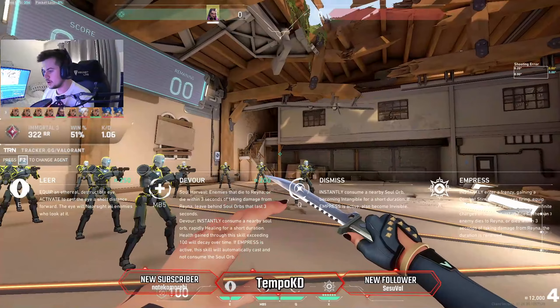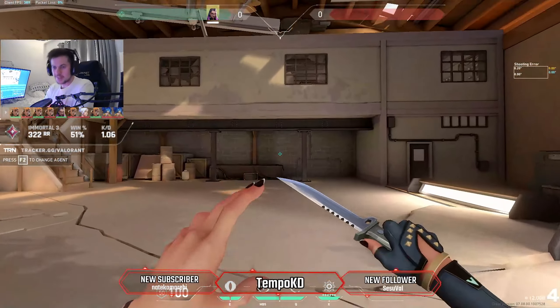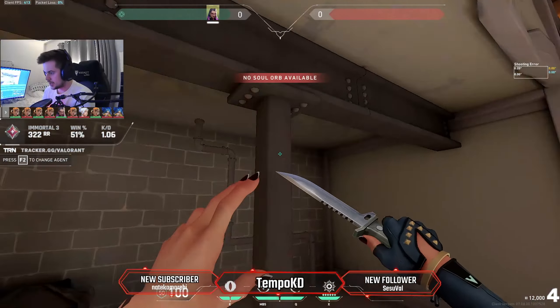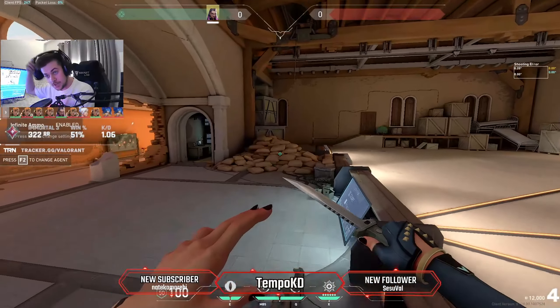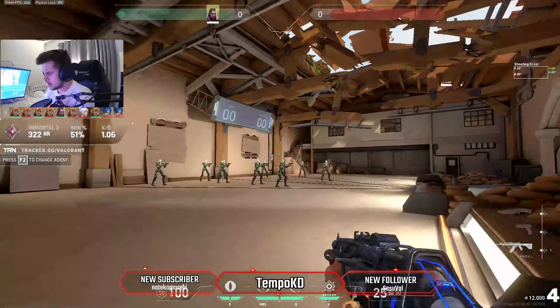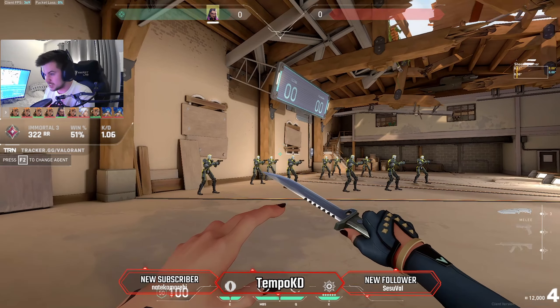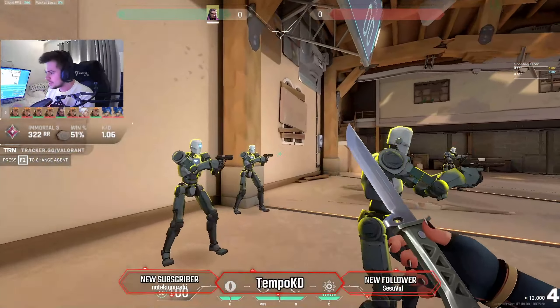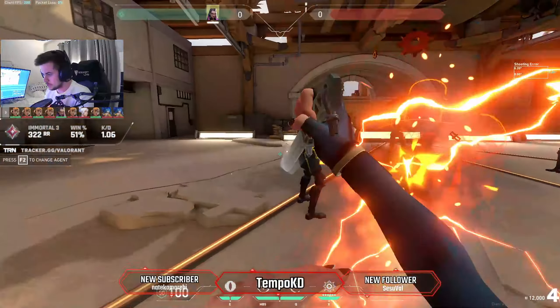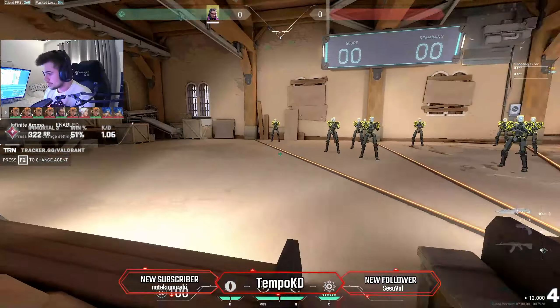Reyna has her flash, her Devour, and her Dismiss. The only real utility you have on Reyna is your flash — that's pretty much it. The rest is all reliant on your kill, which is why Reyna gets a really bad rap for being a bad agent. But I think this agent is probably the best ranked pick in the game. There's no one who really compares to Reyna because you can just snowball the whole game and hard carry more than any other agent.